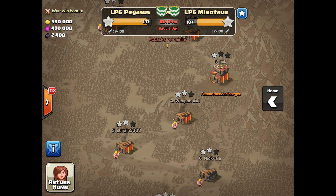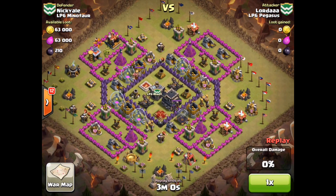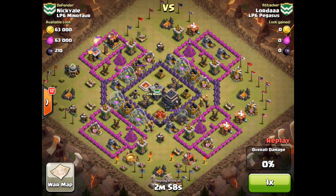I am in LP6 Pegasus and we are facing our nemesis LP6 Minotaur. As you can see we still have a comfortable lead, but a few of their top players like JLo have yet to attack. We've had some fantastic attacks so far, and I wanted to show some of the slightly lower town hall level attacks, beginning with this from Lord AAA from LP6 Pegasus attacking Nikki Yale from LP6 Minotaur.